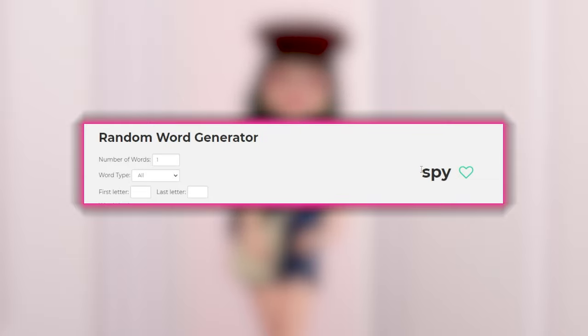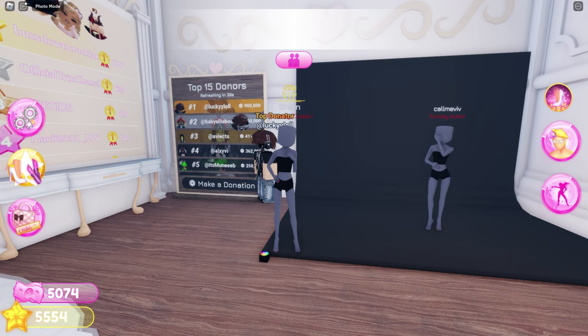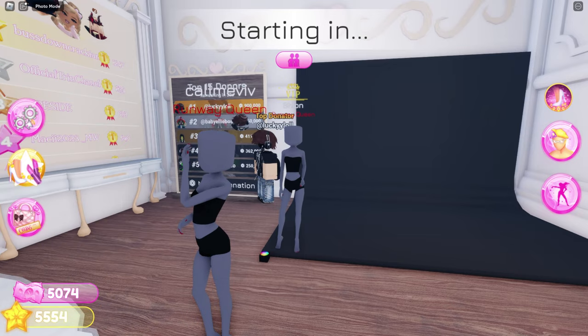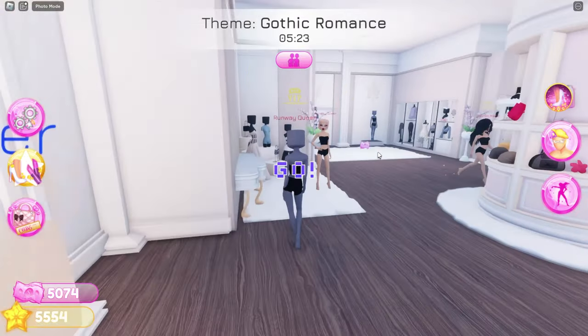The word is 'spy' — okay, that's pretty good. The actual theme is gothic romance though. Maybe I can dress up as a spy in a gothic romance disguise. I don't know if that's cheating, but I'm doing it!